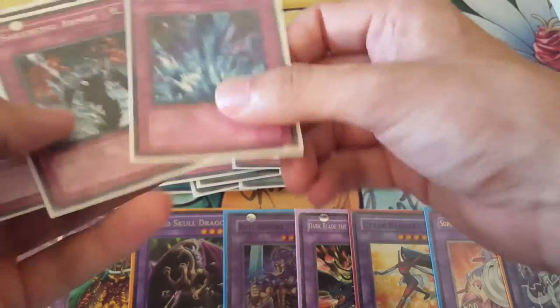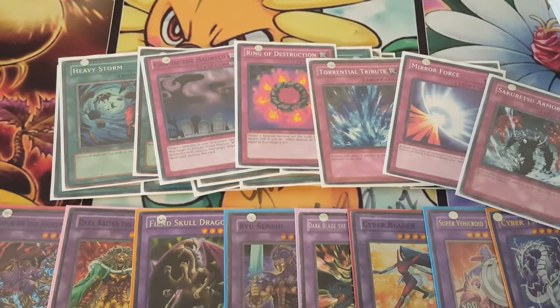For the Traps, we play five Traps this time: one Call, one Ring, one Torrential, one Mirror Force, and one Sakuretsu Armor.